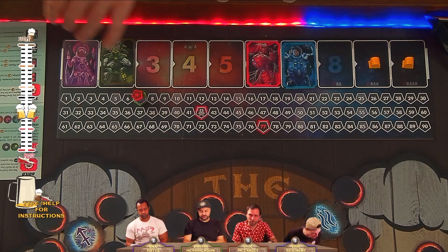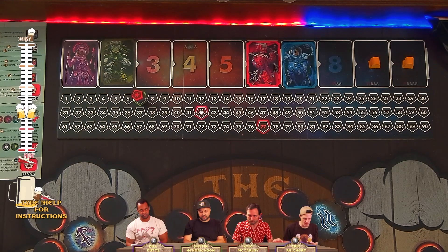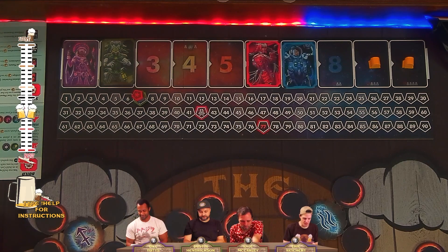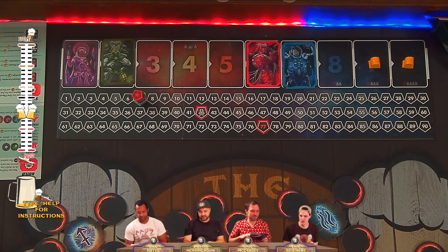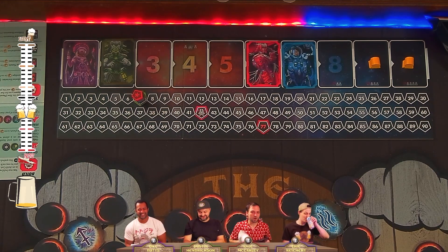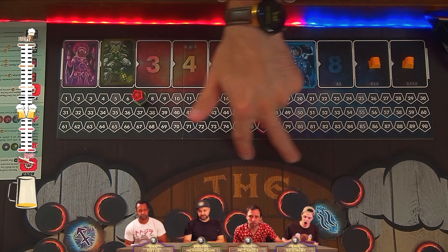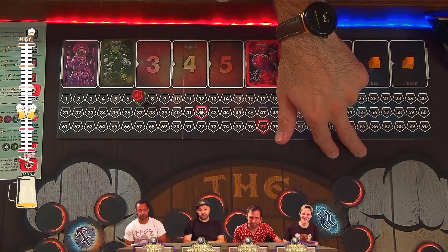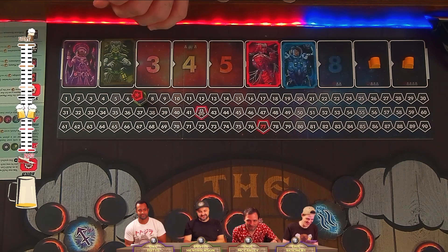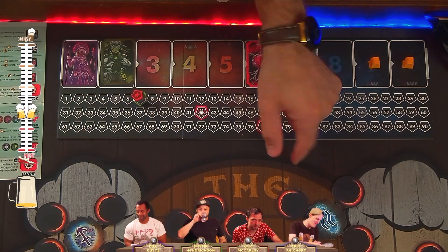After resolving all eight actions at the end of a round, first check that the right person has the first player token — whoever played the last scorecard should have it. Discard down to ten resource cards if you have more than that. All scorecards you played that round go into a face-up discard pile underneath the board — you can only play them once. All other action cards go back into your hand. Once you've discarded all four of your scorecards, you can take them all back.